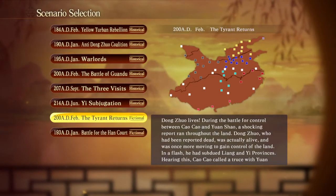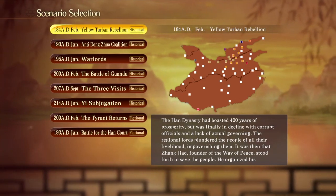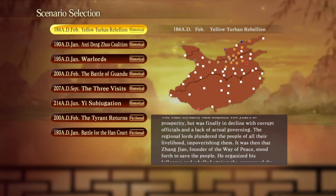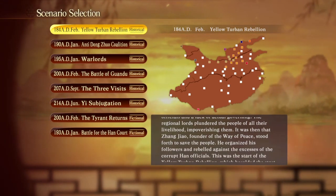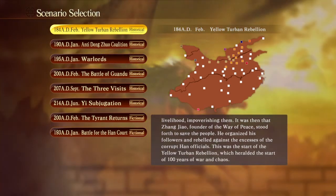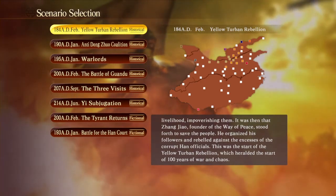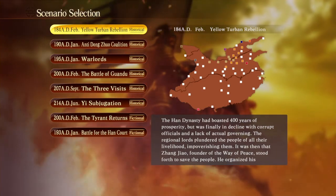We'll get into that stuff a little bit later. For now, we're gonna start at the beginning — the Yellow Turban Rebellion — and our difficulty settings are gonna be on minimum. Thanks for tuning in, that's just a brief run through the character creation and to let people know I'm doing the Qin dynasty. This is gonna be a mashup between the Warring States era and the Three Kingdoms era.